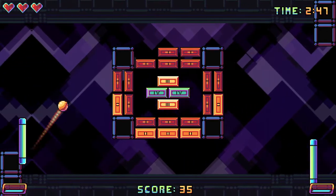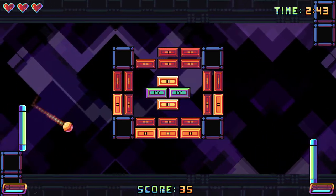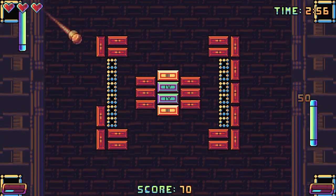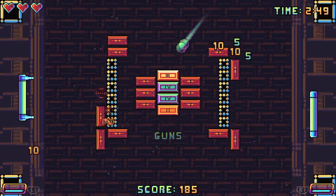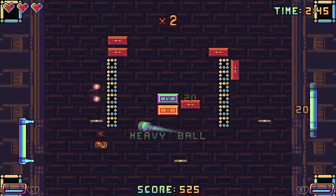Thankfully there are lots of power-ups to play with. Some make your ball invincible so it smashes all bricks regardless of how many hits they're supposed to take. Others add a little bomb that explodes, you can get multi-ball, a shooting gun on your bat, and the ability to make the bat bigger or smaller.